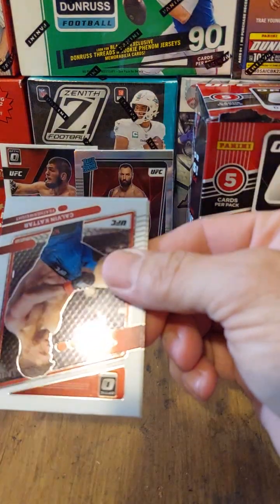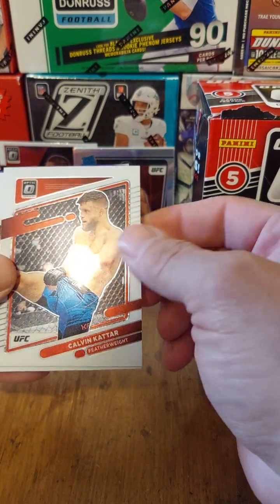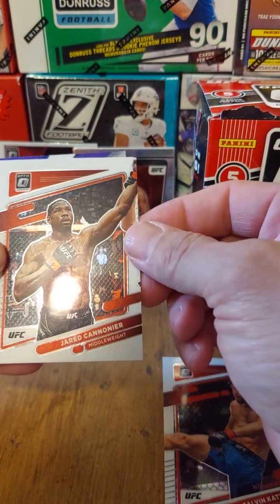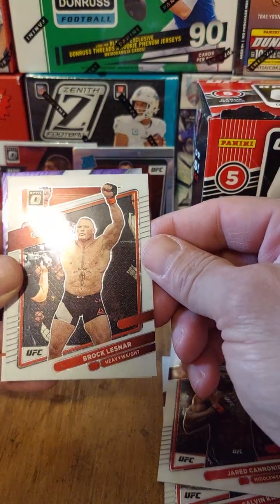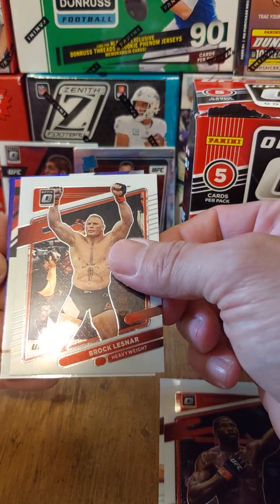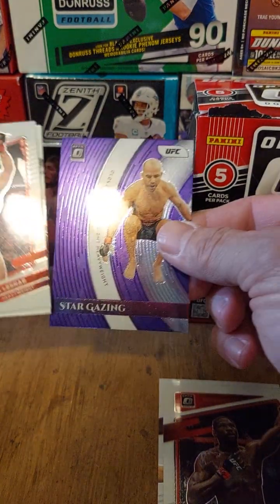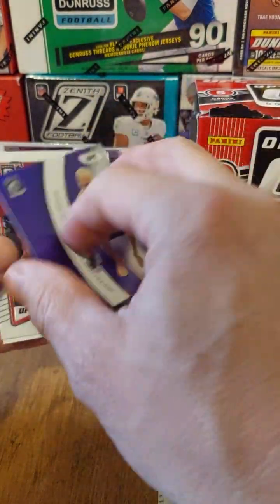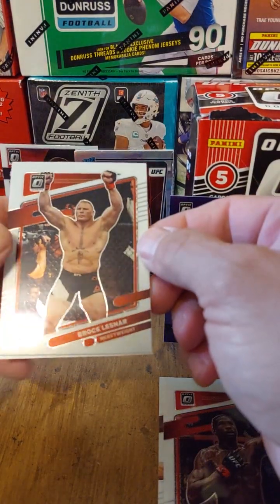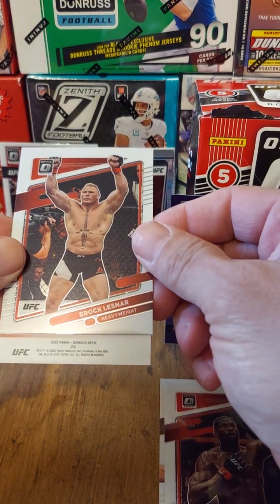Third and final pack — let's see if pack three can beat pack two. One of these seems a different color, it might be an autograph. Calvin Kattar — I've never opened these so I don't know what to look for. Jared Cannonier, and oh — Brock Lesnar! I'd love to have his autograph. There are five cards in each pack. One of them might be backwards — this pack might have lost. Last card — Stargazing, Gus Teixeira — nice, same name as a baseball player.